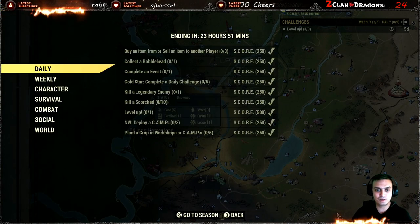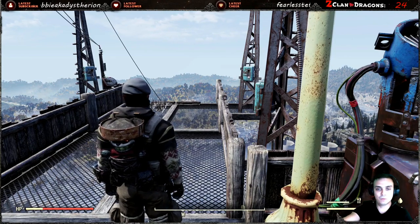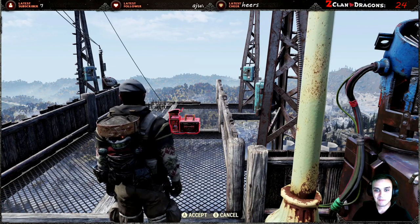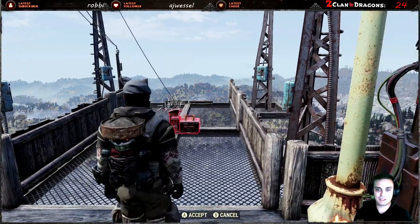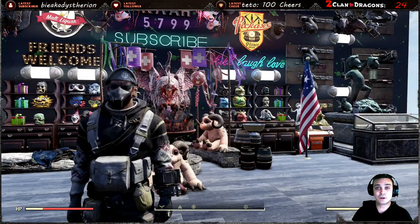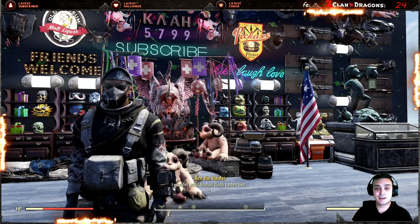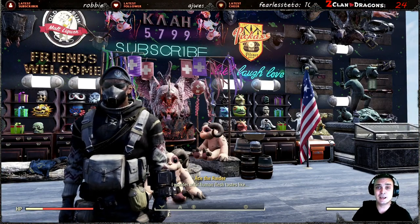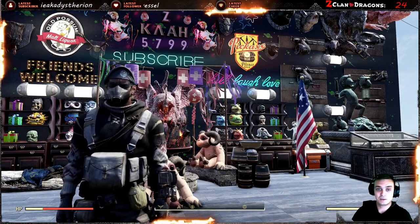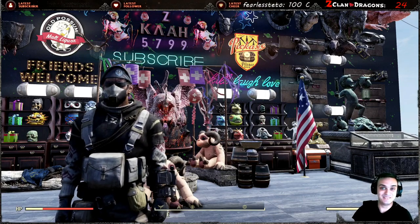Deploy camp in Nuclear Winter — even though if you don't like playing Nuclear Winter, I would recommend doing it because it's very easy. All you gotta do is log in to the lobby, wait for the game to start, and then spam the camp — place it three times. You place it, open the menu again, place it again, place it again, done. A little warning: sometimes Nuclear Winter causes bugs in auto-completion, so I would highly recommend not doing that when the time is very close to the reset. And if you did play Nuclear Winter, make sure to fully restart your game completely.